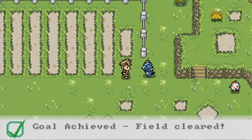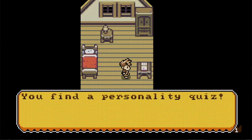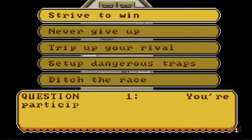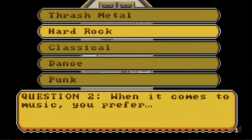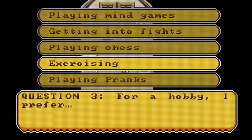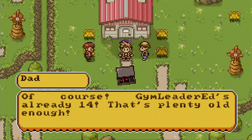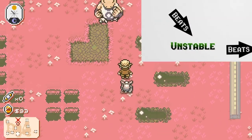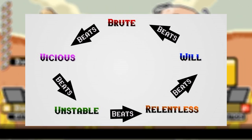After your dad forces you to partake in some child labor, he gives you a comic where one page has a survey, and if you fill it out it gives you a chance to win a monster. As a 14-year-old child, owning a monster at your age is unprecedented, so it's kind of funny that they're just giving them away in a comic book. You'll get a series of questions each related to one of the monster's types, and when the monster does eventually show up you do get the option of picking yourself, so you don't have to worry about accidentally picking the wrong one. There are five types in Monster Crown: vicious, brute, relentless, will, and unstable — very different from what you're probably used to.